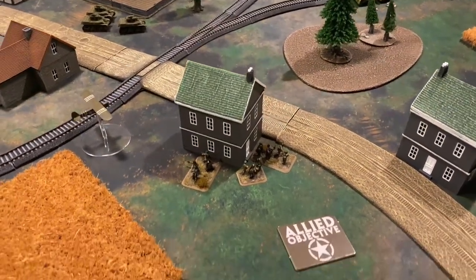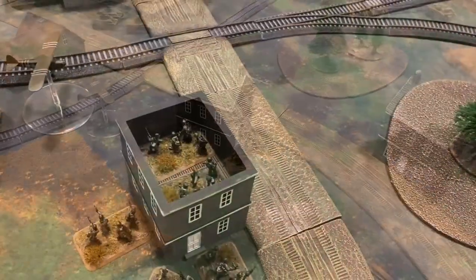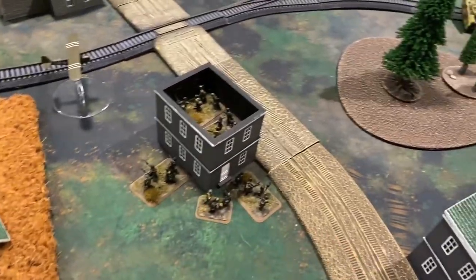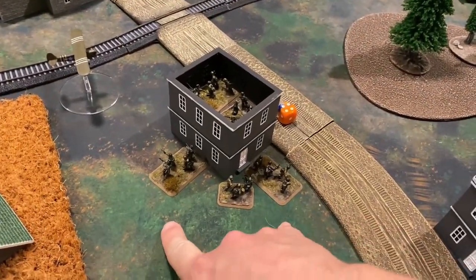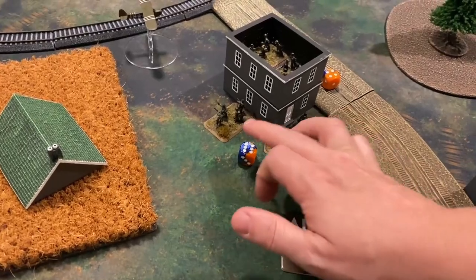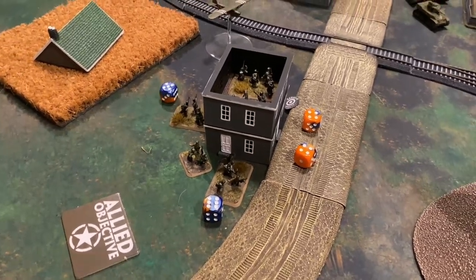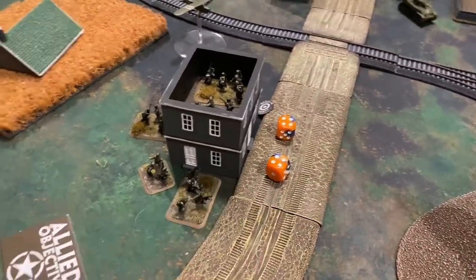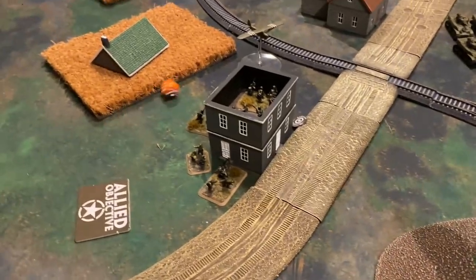The Priests self-spot, needing a four, and range in on their first attempt, drawing line of sight to the building. Rolling for hits: one team on top and one on the bottom are hit. Teams outside the building are assigned hits including the commander. Saves are rolled — the commanding officer, LMG team, and teams in the building are all good. Time on target means they would have to re-roll those saves due to the Americans ranging in on the first attempt.